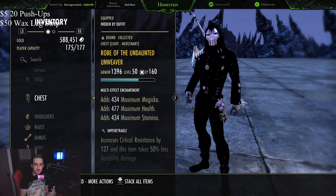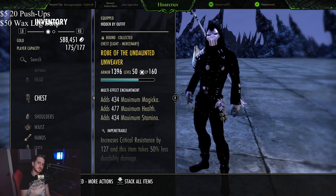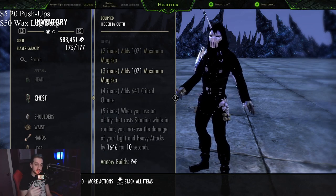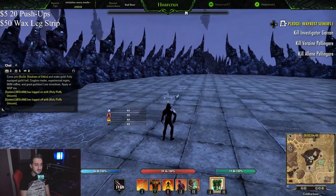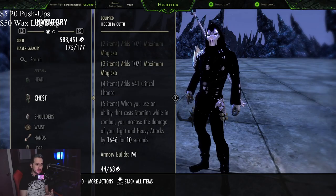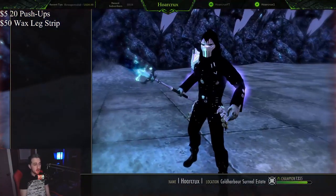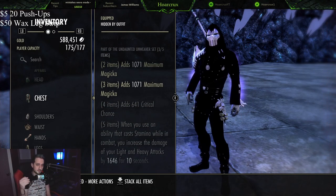When it comes to the cream of the crop — the sets we're running — there are essentially three or four sets that kind of do the same thing. These are really easy to attain; you don't need any DLC, you can just do the base game. The very first set is Undaunted Unweaver. Essentially you get max magicka and magicka crit. This is on our back bar only. When you use an ability that costs stamina — we're using Barb Trap for this build — it gives you a buff. You have 10 seconds where your light and heavy attacks do additional damage. When you go in for your burst combo, you want to throw down Barb Trap and then swap to your front bar.